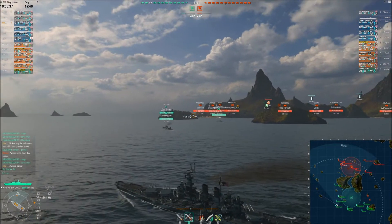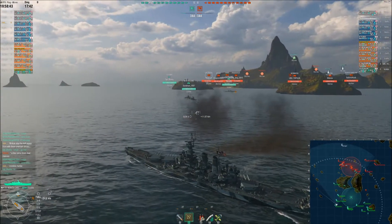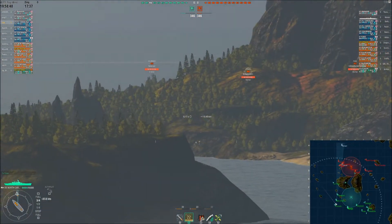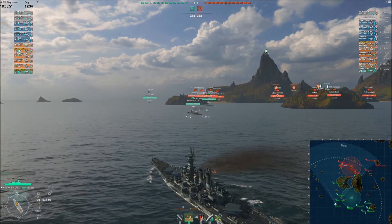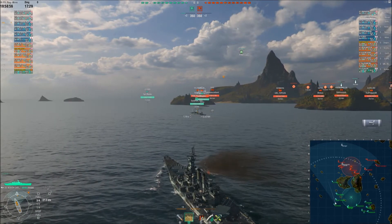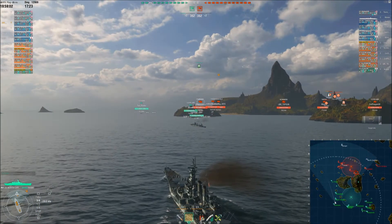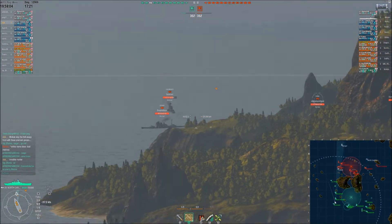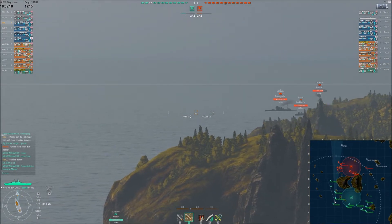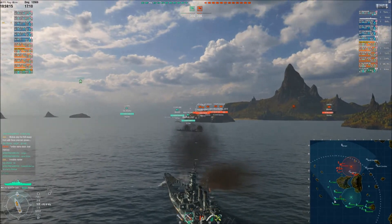The negatives — well, there are two. The first one is sometimes the teams go in opposite directions, so it's like a swinging door, and I hate that. The next negative is the fact that some players don't necessarily employ fleet tactics on this map. So if you don't have a destroyer out front spotting, if you don't have cruisers in support, if your battleships aren't getting good shots or putting themselves in a position to take good shots, then the whole side of the map can crumble.